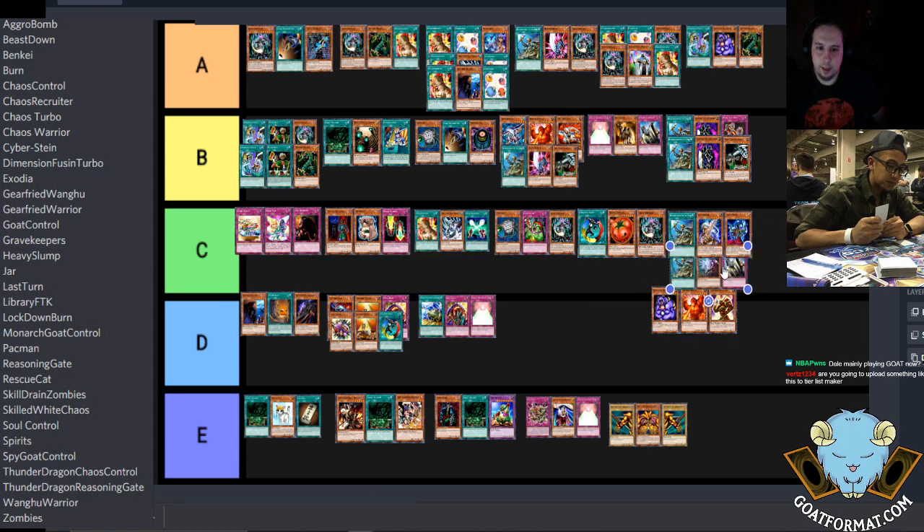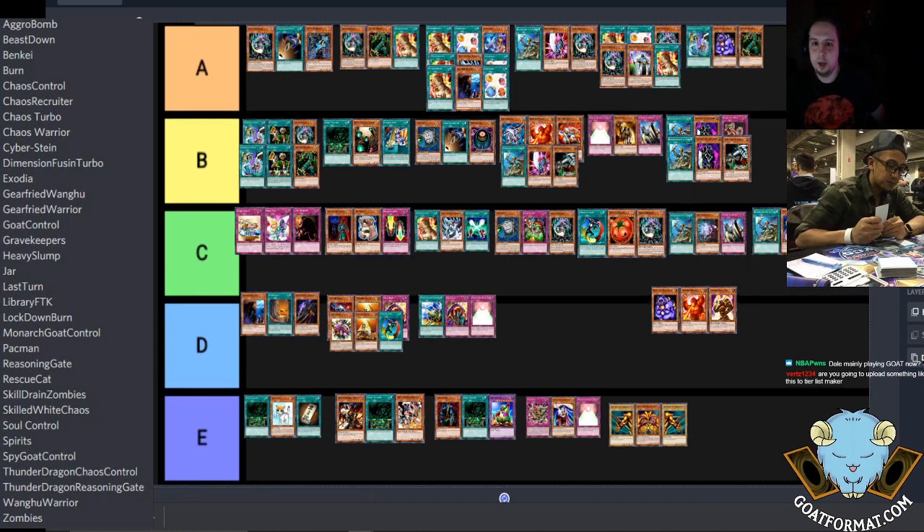This deck — the Spell Canceller anti-meta Warrior — when we did the Dark and Dragon tournament, tons of people entered with Reasoning Gate and Reversal Quiz. Someone entered and topped two of those events with the Spell Canceller deck because it could just blow people out — drop a Spell Canceller, and they played Gravity Bind, Mirage Dragon, and Pitch Black Werewolf in it to protect the Spell Canceller. Your only outs were Torrential and Ring, and if you have protection for that, the deck wins.